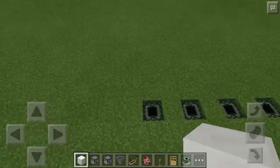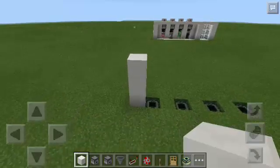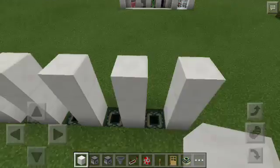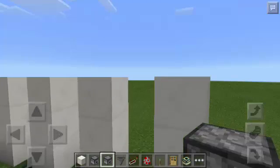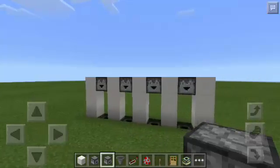And then we're going to stack up 3 layers of Block of Quartz, just like that. And then we're going to repeat that 4 more times. There you go. And then we will go here at the back and we will put a Dropper — one here, also here, and also here, just like that.